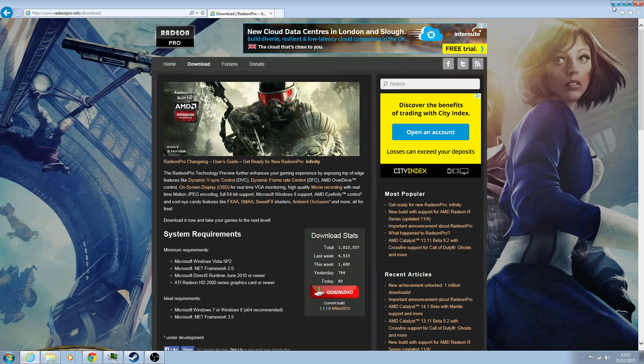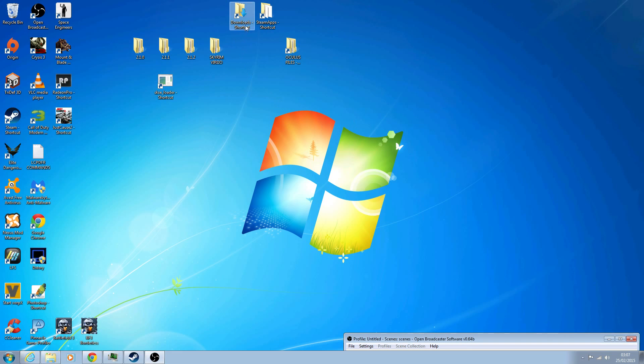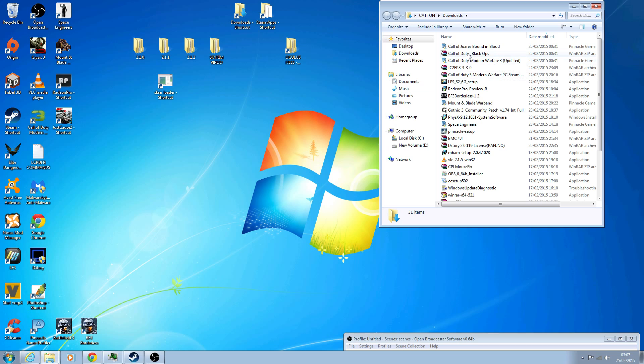I've already done that, so mine is still in my downloads - Radeon Pro, there it is. You click it, it's got an install file, it automatically does everything, and then that's pretty much it.